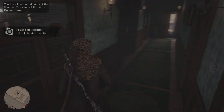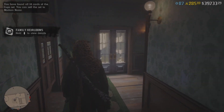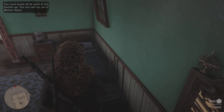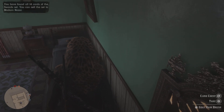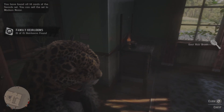Then we're gonna go all the way around the bar to the second room, just by the exit here, which will be another hairbrush just inside the chest. There we go, we'll pick that up, and now we're gonna have a few other items just outside.